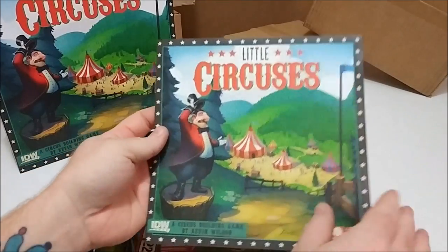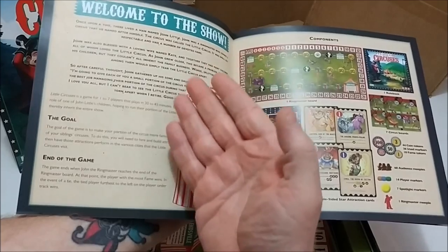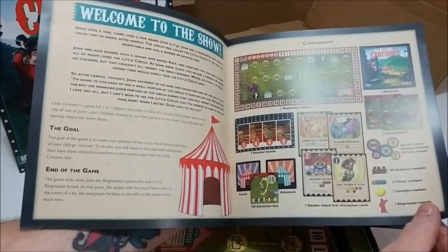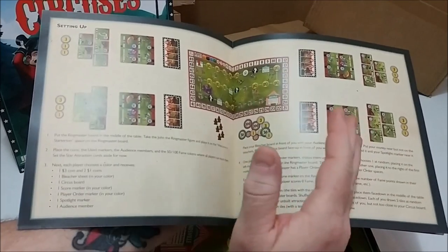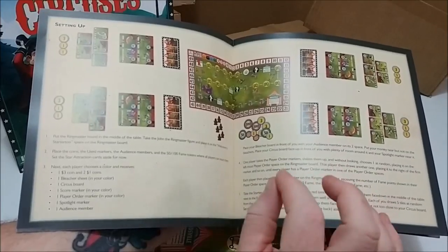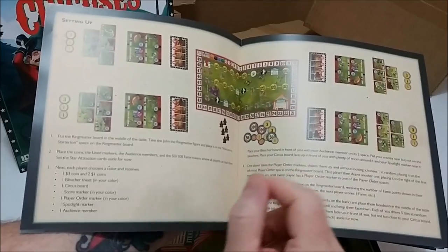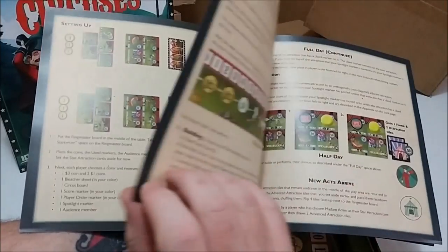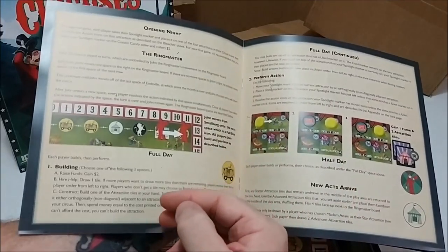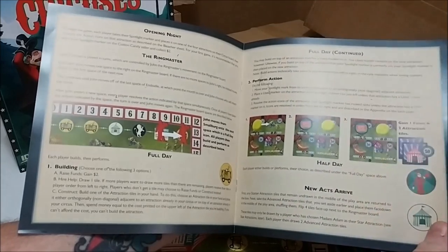Let's start with a look at the rulebook. We have a little story giving you the premise of the game, and they show you all the components and everything you should have received in the box. We have the setup, everything laid out nicely with an explanation. It's not a big game per se, but with up to 7 players you may need a fair amount of table space. Then we get to the rules themselves — it goes nicely step-by-step and has some visual examples to help you along, which I always encourage in every rulebook.